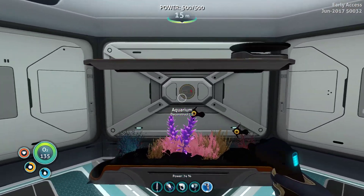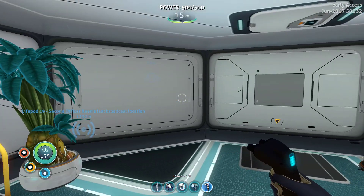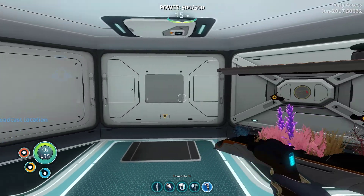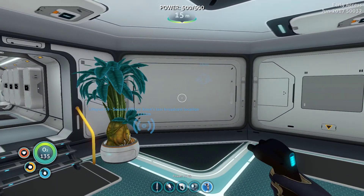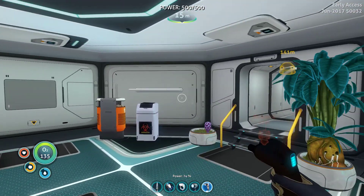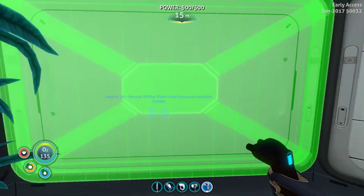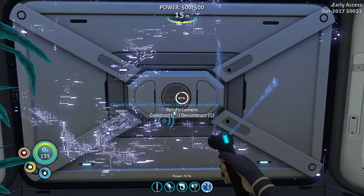Alright, so we got a window there, we got a bulkhead there. Where do we want another one? If we're gonna add on, we'll go this way. We ain't gonna need a window here, because that's gonna be the inside. If anything, we'd put a window there or over there. So let's put it here, just because we don't need our house dying on us.